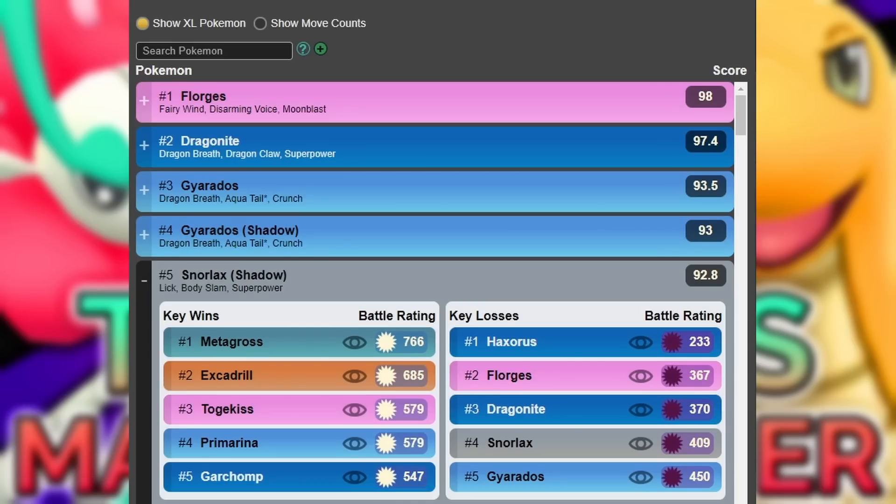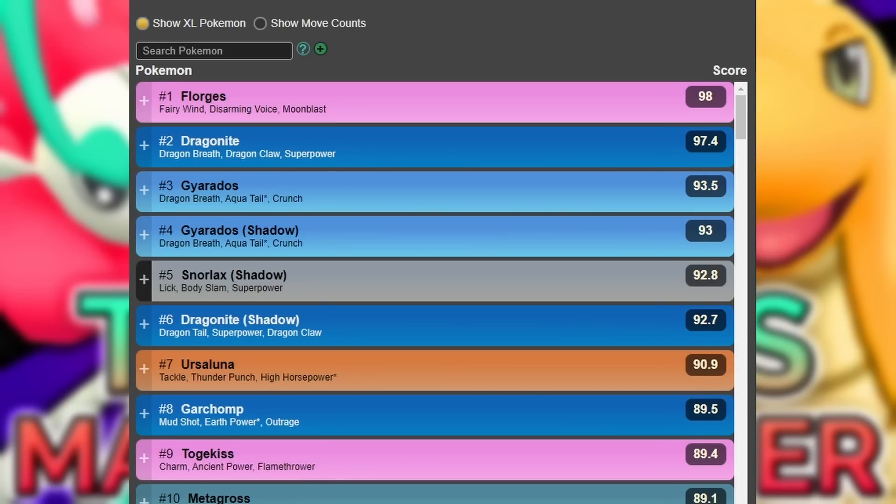You don't really need the Shadow version of either Pokemon. Shadow Snorlax is definitely the cooler one to use. For Gyarados, the normal version is actually better than the Shadow. For Snorlax, the extra lick damage is pretty beneficial. But those Pokemon are the main save swaps of this meta — Gyarados and Snorlax — so you're going to face them a ton of times. You can basically prepare with some Pokemon in the back that can deal with them.